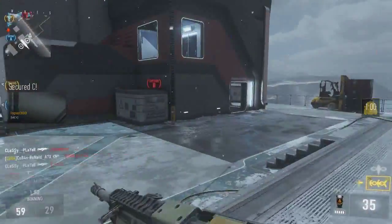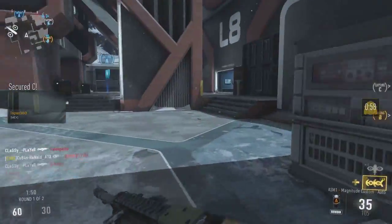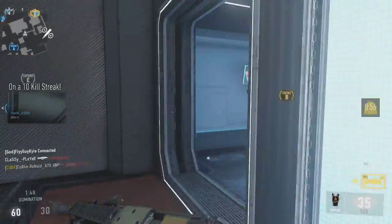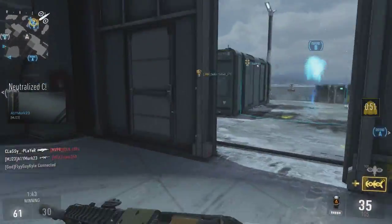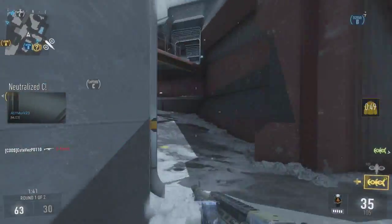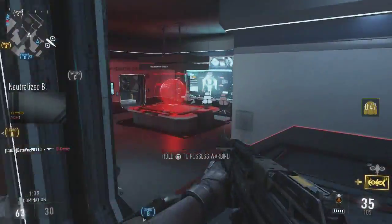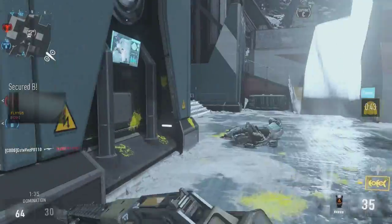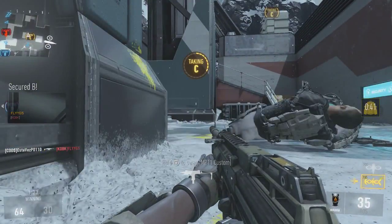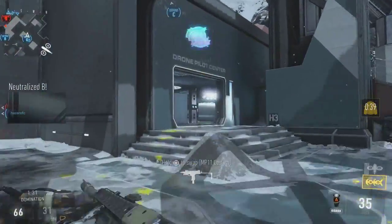War Bird decloak sequence activated. Enemy UAV above. Securing B. B secure. Enemy UAV online. Enemy taking Alpha. Friendly UAV above. We lost Alpha. Enemy has A.